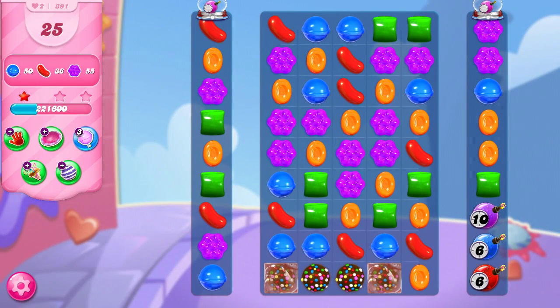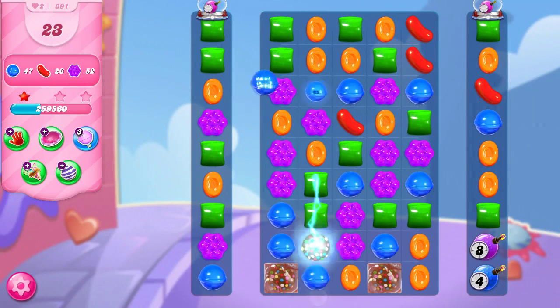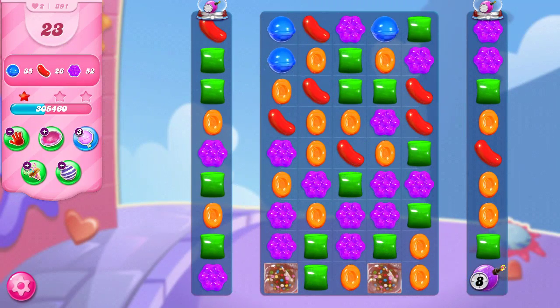It looks like it took out one of the color bombs, but it also took out most of my threats. Now I just need to take out all red — that takes care of that threat at five — take out all blue — takes care of that threat at five — and we still have two color bombs on the board to help us with our collection.